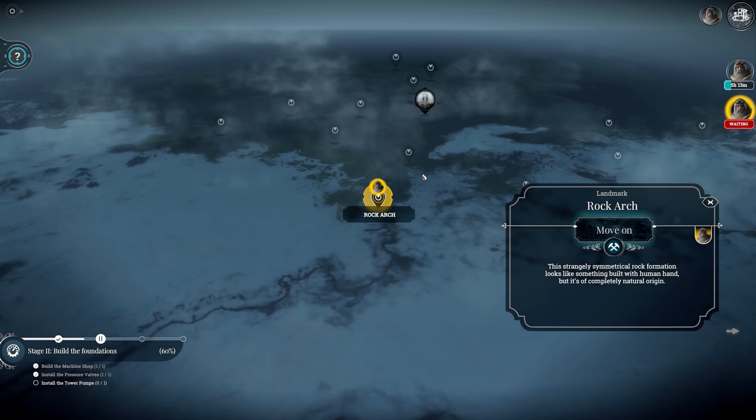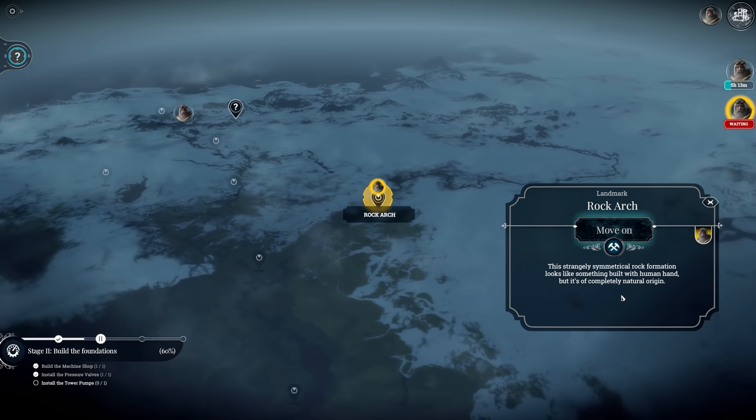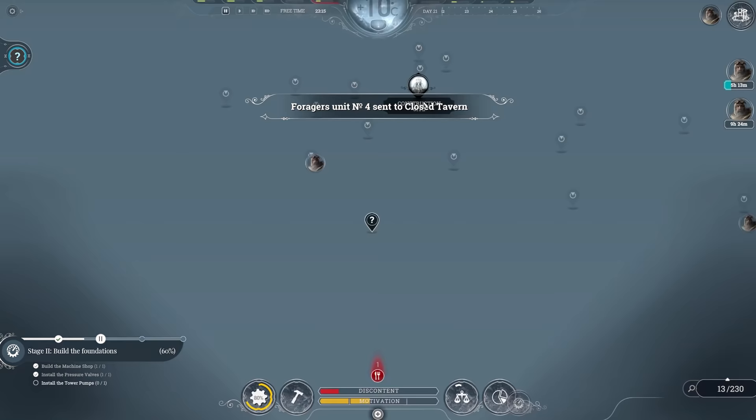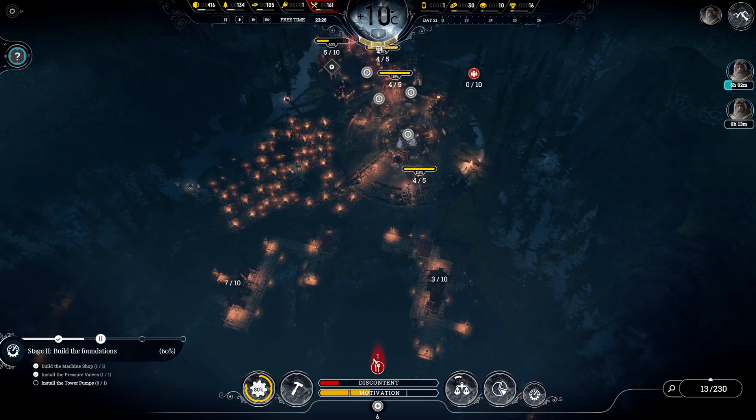We've reached the Rock Arch — a strangely symmetrical rock formation that looks like something built by a human hand, but it's completely of natural origin. Get to the closed tavern. Hopefully we'll find something there — some old drinks, some food rations maybe, even some raw food. Who knows?